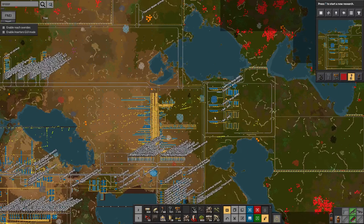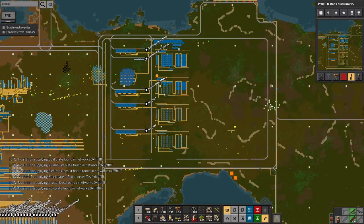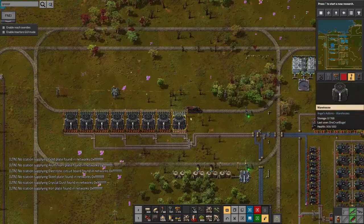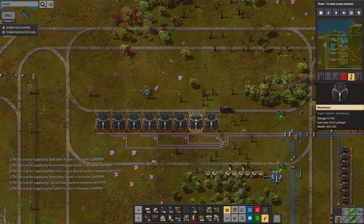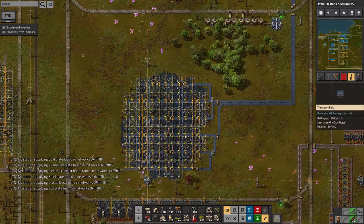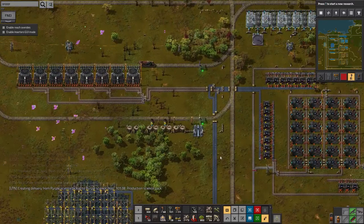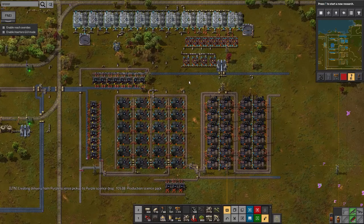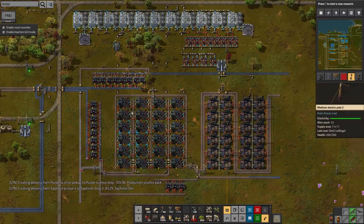I've started building up this facility over here with bigger train stations that are going to be picking up Saffirite. There's a mine available down here so I'm going to be digging up a load of it first, but once that runs out we'll bring it in by train as well — future proofing. The idea is this is going to produce all the different types of processed Saffirite: we're crushing it here, then floating it, then purifying it.